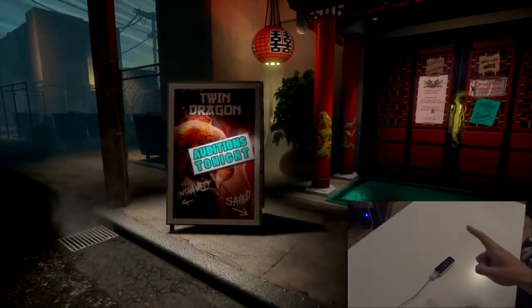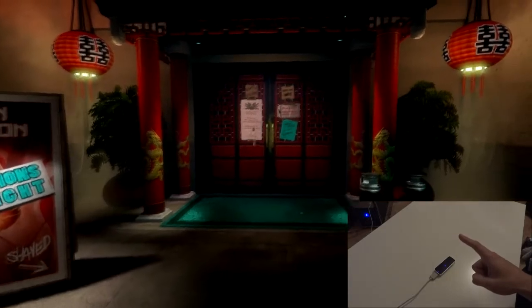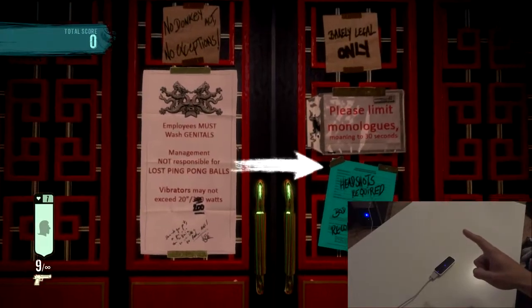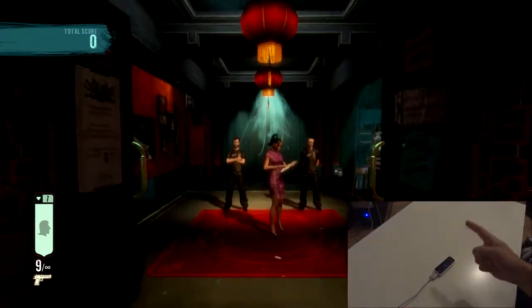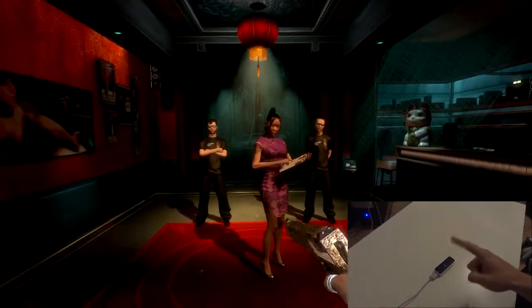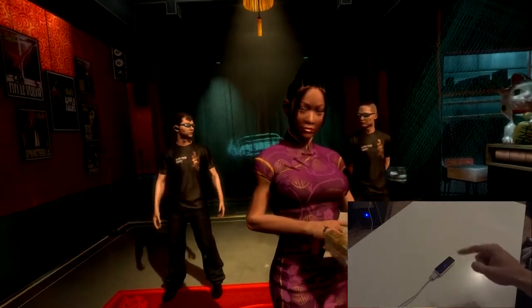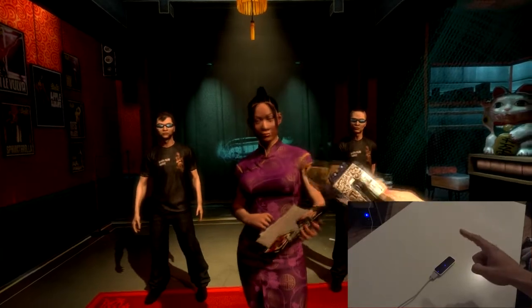Welcome to another 7 out of 10 Let's Play, and this time we're looking at Blue Estate. Joining me is our very own sharpshooter, Ally. And you can probably see from the bottom right-hand corner, this isn't just a normal shooter. We're using Leap Motion, which is a little piece of motion tech.